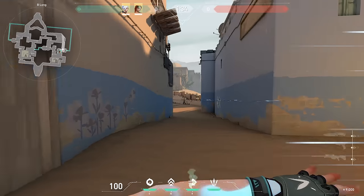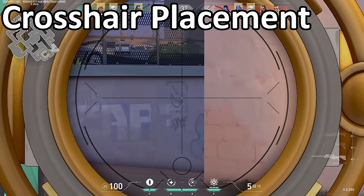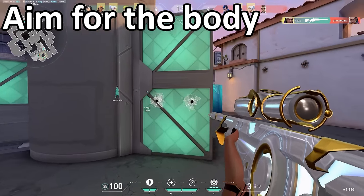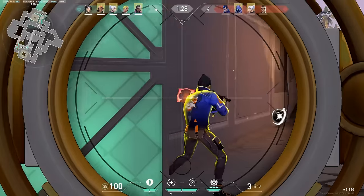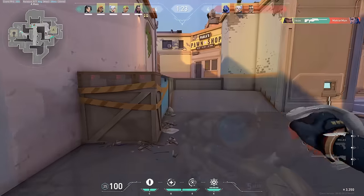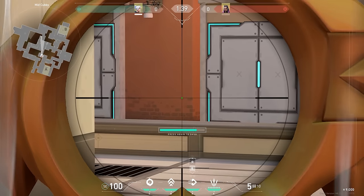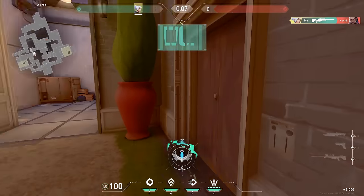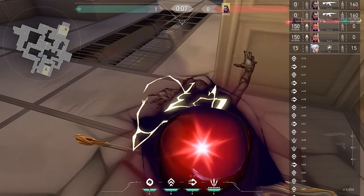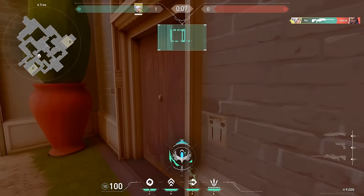Let's talk about crosshair placement. The first fundamental of AWPing crosshair placement is to not aim head level — aim for the body. The body is so much easier to hit, and since the AWP one-shots to the body, it'll make getting frags so much easier. The next fundamental is how far off the wall you're going to hold your crosshair. With AWPing, you typically want to hold your crosshair wide, because your enemies will be swinging into you. Holding your crosshair too close to the wall can make it very difficult to react in time when an enemy swings you. Holding wide will give you more time to react and make hitting your shots a lot easier.